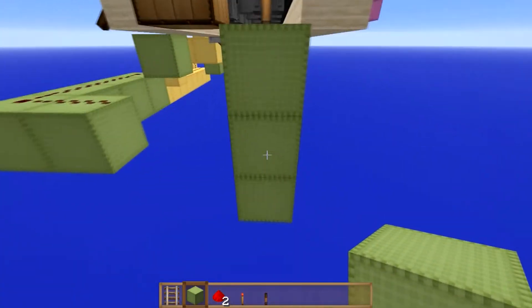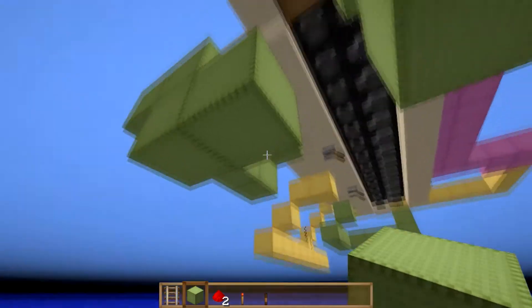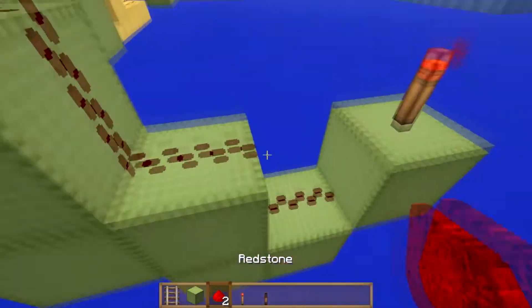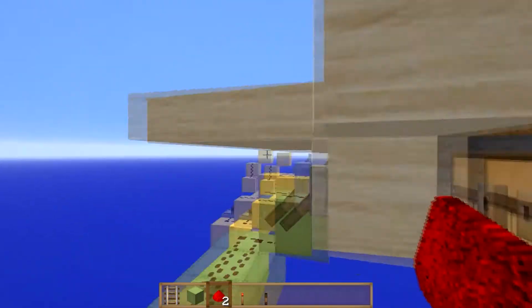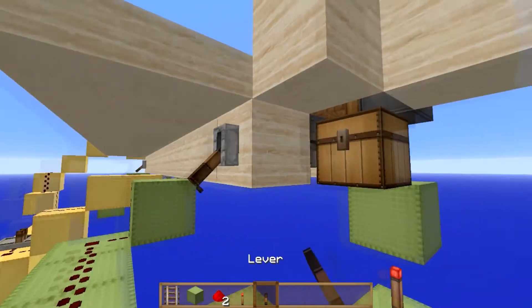But on the lime circuits, we are going to come down two blocks. We are going to come down another two blocks. We're going to go there, and we're going to put a lever — this wasn't here already, I just added this now — there.